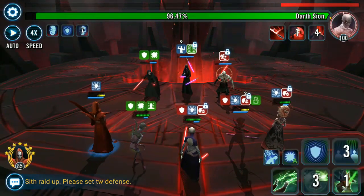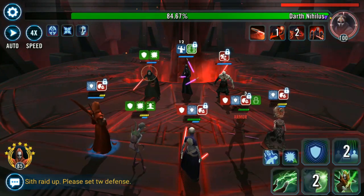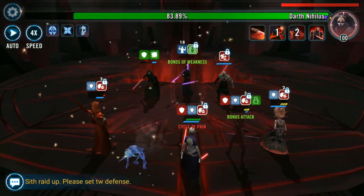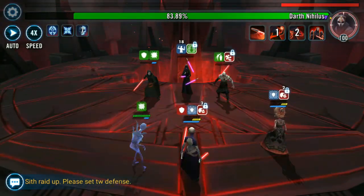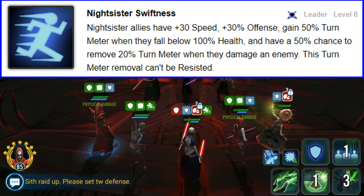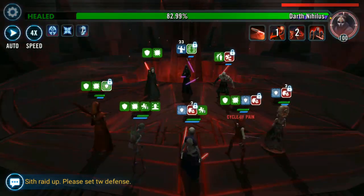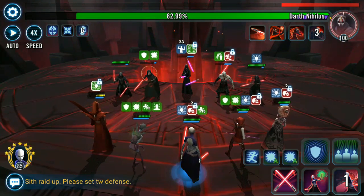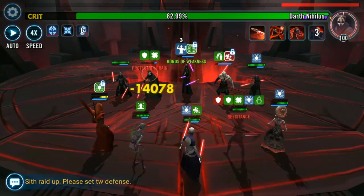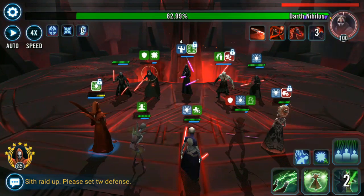With Nightsister Zombie in here, have her taunt all the time, which means she is going to be taking a lot of damage. Every time she dies, it's going to synergize with three characters on this team. With Asajj Ventress and her Zeta Unique on Rampage, every time Zombie dies, Asajj gains 15% bonus health and offense. You'll see as this fight goes on she starts dealing tens of thousands of damage every time she moves with her basic attack. It also helps boost the damage on her special, so she can eventually one-shot the Sith Assassin and Sith Marauder — that'll also boost another 30% of her damage.